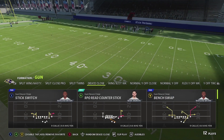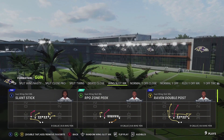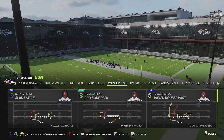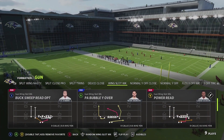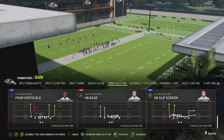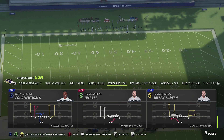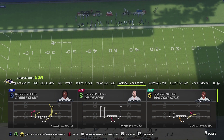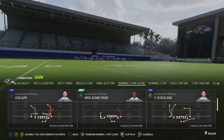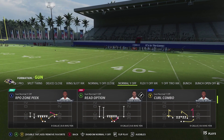Deuce Close is something they've had, and Wing Slot Weak is new. The Ravens Double Post is a really nice powerful play where you've got that whip route from the second tight end — something to build around. Normal Y Off Close is a new formation as well, with a Double Slant play that looks really nice plus other options to build from. Normal Y Off was also added, featuring touch passes and jet pass powers brought in from the spread offense — similar to what we talked about in the Bills playbook.